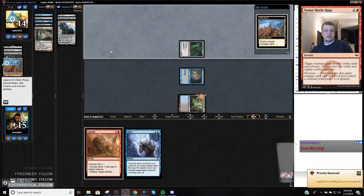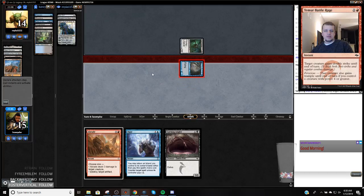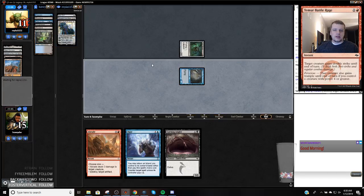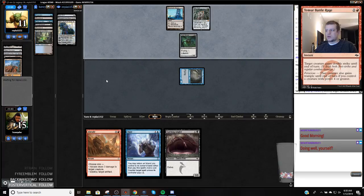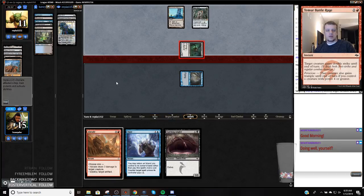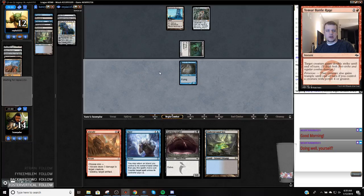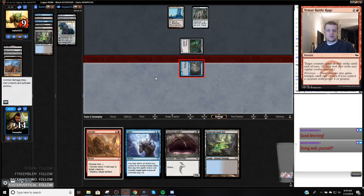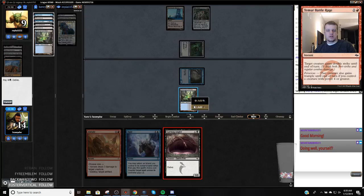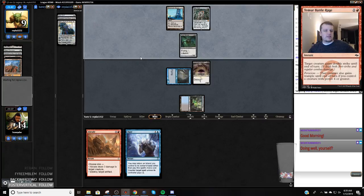Okay, so they Waste this. Yeah, they could have turned on their Mox Opal — I would have been incentivized to wait. Now we can get Gurmag Angler into play, which should seal the game up here. Now that I know they're a Wasteland deck, I'm definitely going to keep my mana in the next games. Because I didn't really know what was going on — if I think of an Inventor's Fair deck, I think of a deck that needs mana.